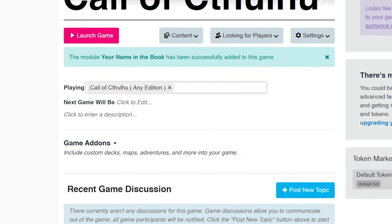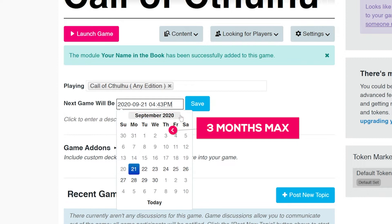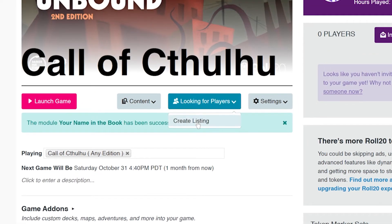Now let's put in a date in this section. We're listing this game to the public, so it can't be more than three months away. I'm planning on running this game on October 31st, so let's put that in. Now let's find some players — click the Looking for Players dropdown, and then Create Listing.